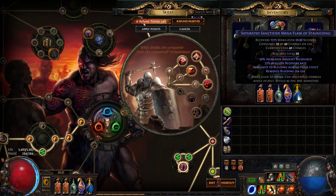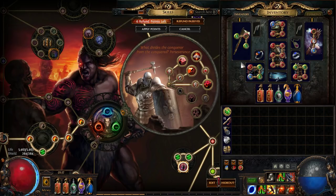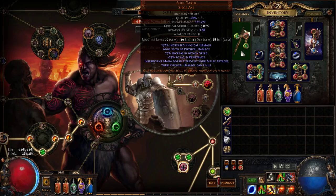We're using a mana flask, which means we need to keep our mana low so it doesn't cap out and end the flask early. But on the other hand, we also need to be able to actually use our skills, because if we're out of mana we can't do anything. The way this build does it, we satisfy both conditions simultaneously using Soul Taker. Your melee attacks drain your mana, but if you're out of mana you can still use melee attacks. I think this is the most straightforward way to build a Soulthirst character, although there are other ways of doing it.